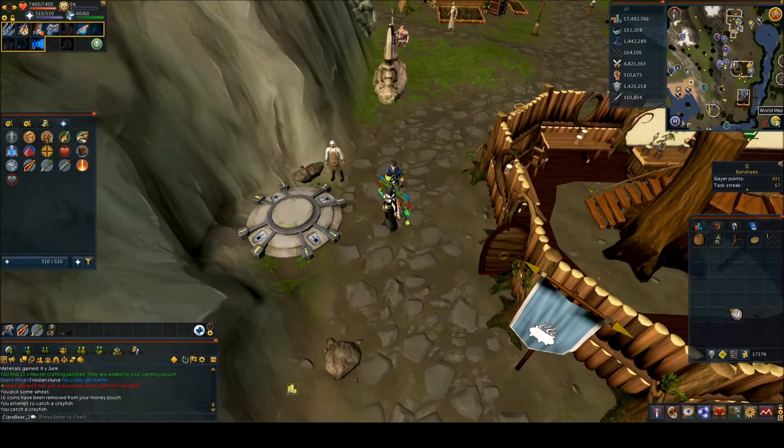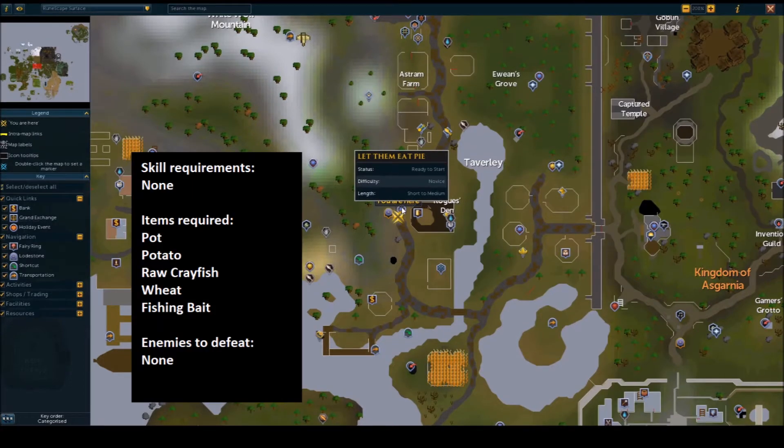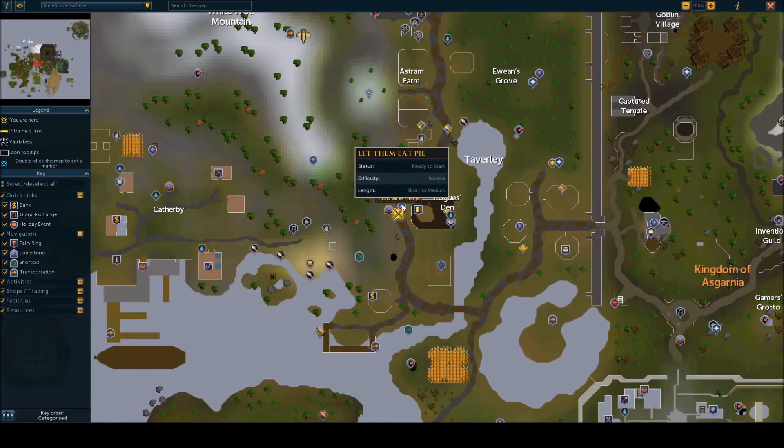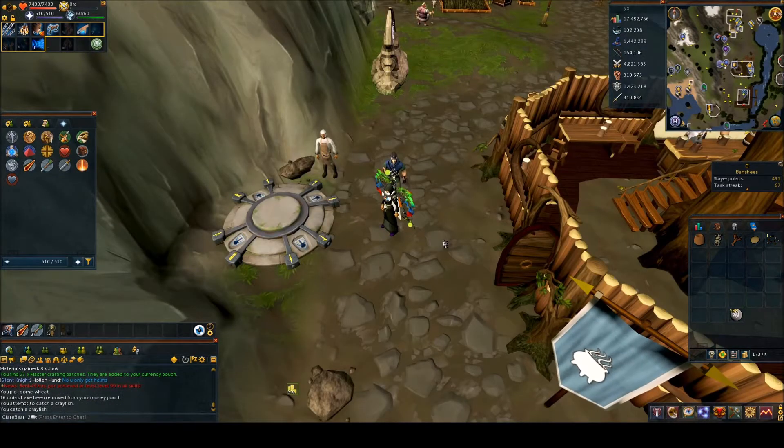Hey guys, welcome back to another quest guide. Today's quest is the 2012 free-to-play quest 'Let Them Eat Pie'. There are no skill requirements and no enemies to defeat, and all the items can be obtained during the quest. If you want to buy them beforehand, all you'll need is an empty pot, a potato, raw crayfish, wheat, and some fishing bait.